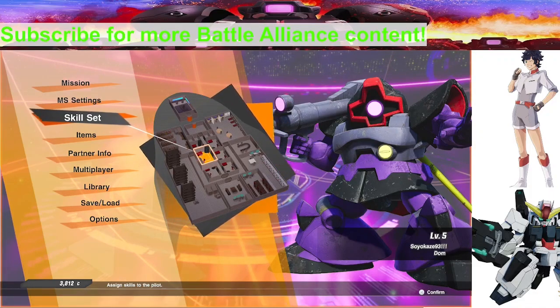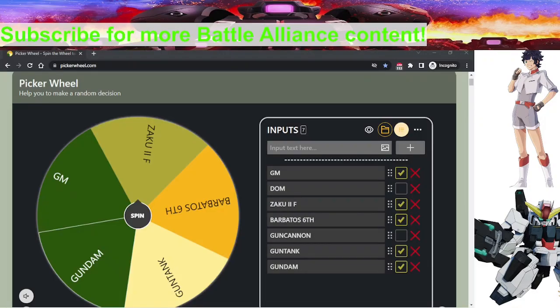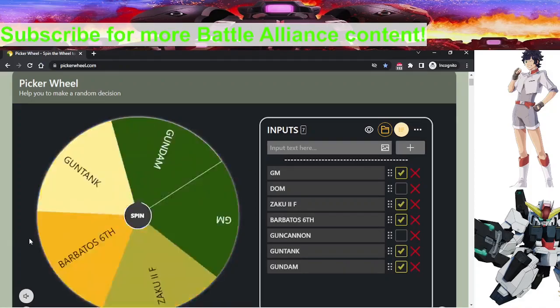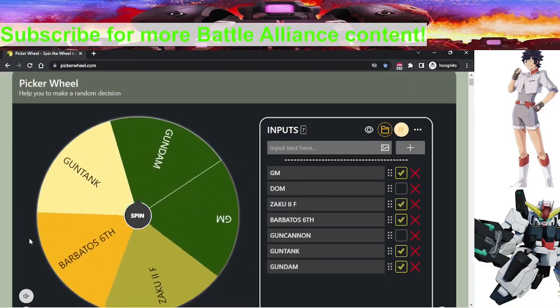One of the more unique SD Gundam Battle Alliance playthroughs on YouTube, because as you see here, we are having a wheel once again. The Dom has been removed, the Gun Cannon has been removed. So we're going to spin the wheel again and see which mobile suit we are going to be piloting in today's mission. 6-1, 6-1, 6-1.